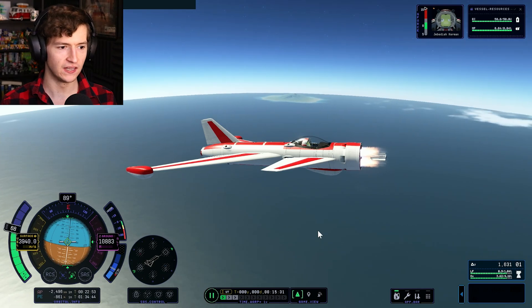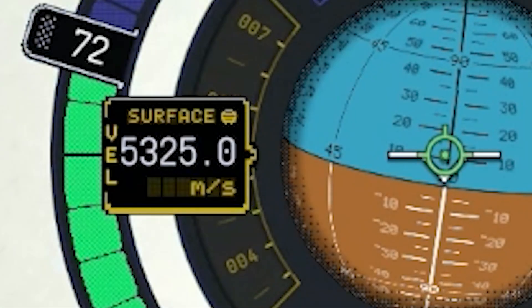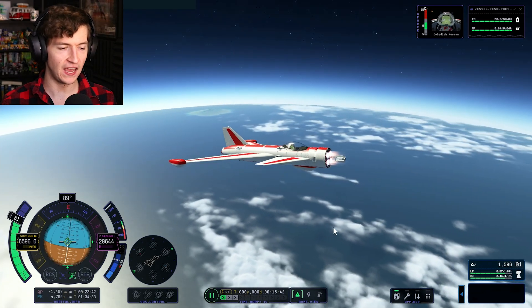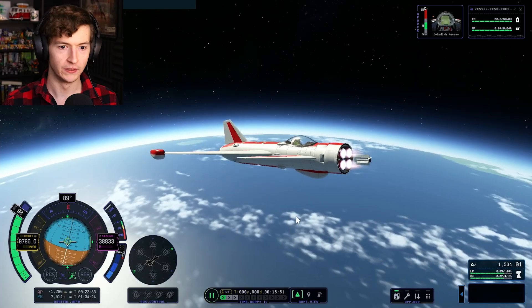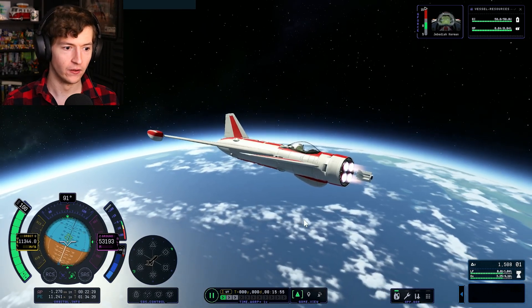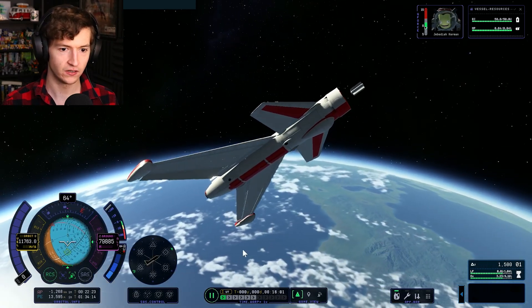Maybe it's the air friction that's really causing the issues. The higher we are, the faster we should be able to go. Throttle up — look at 5,000, 5,500 meters per second before we break the atmosphere. Jeb, you're making history — don't look so queasy. We've done it, we're out of the atmosphere. RCS on. Stability assist on and go to prograde.